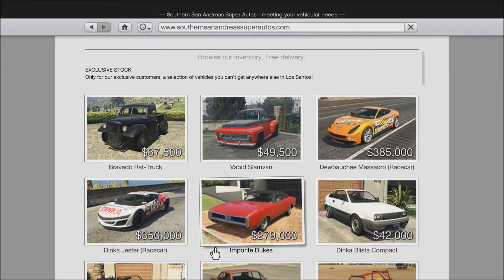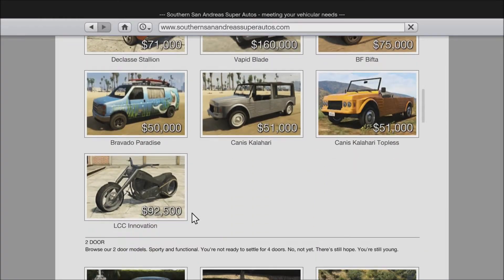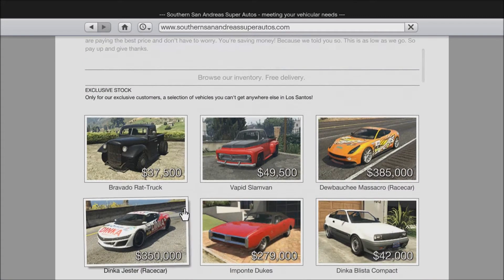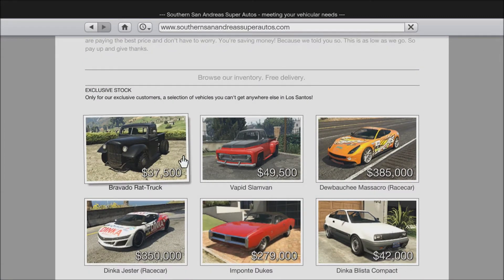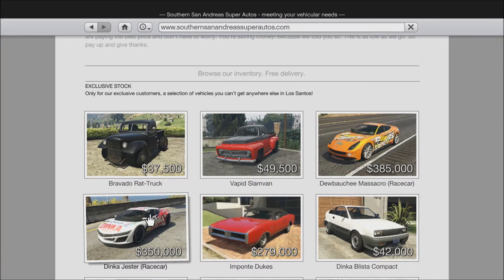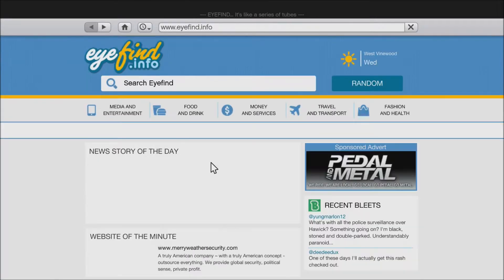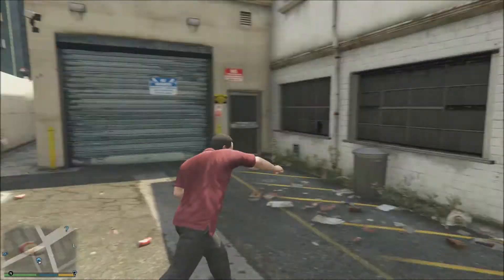I think they've only added vehicles with this update, and some new weapons — that's pretty much it. We've got the Bravado Rat Truck, the Vapid Slam Van, the Dewbauchee Massacro Race Car, and the Dinka Jester Race Car. Those are both the race car additions of those cars, and they're quite pricey as you can see.